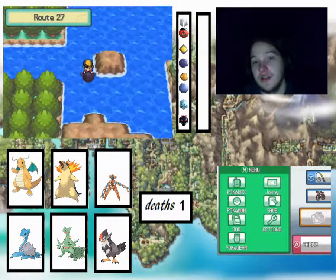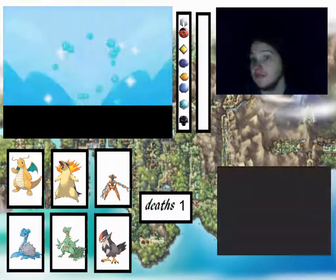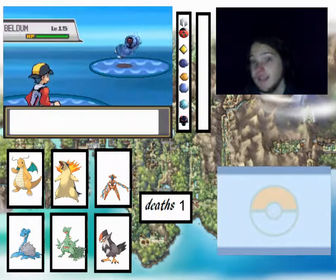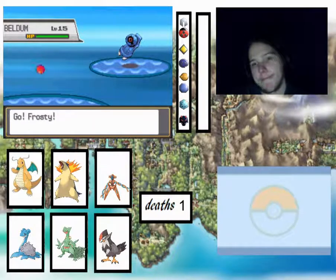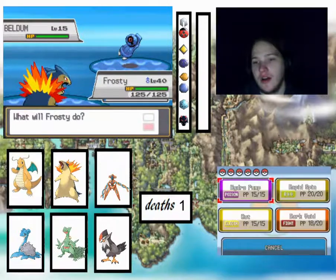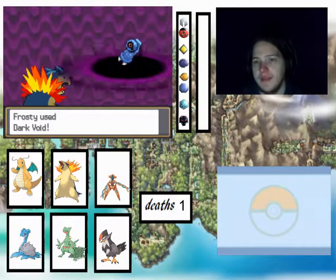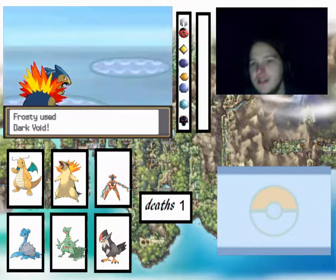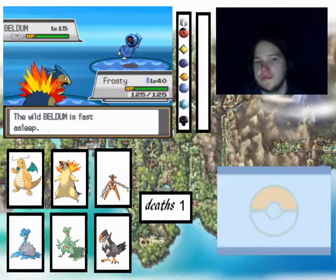We're aiming to hopefully catch a few cool encounters along the way, like a Beldam. I'm not certain — let me know in the comments what the exact level Metagross evolves. We'll use Dark Void to make it easier; putting it to sleep just makes all encounters easier.